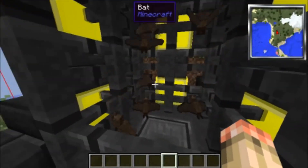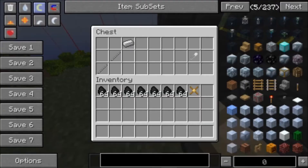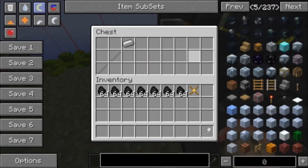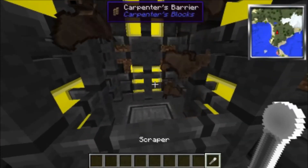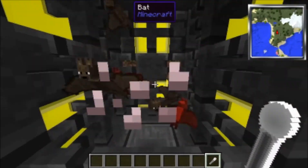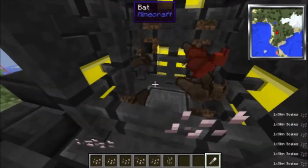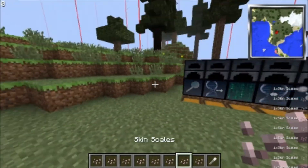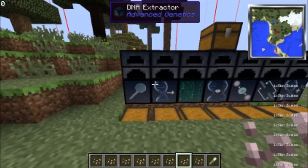One of the cool ones I like is the flying one. All you gotta do is get a bunch of bats. You take a scraper — this is how you make a scraper, just like this — and what you do is take it and scrape a bunch of their skin. Yes, they can die from this, but whatever.